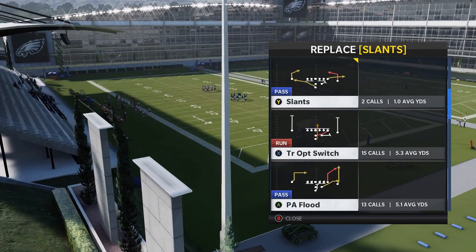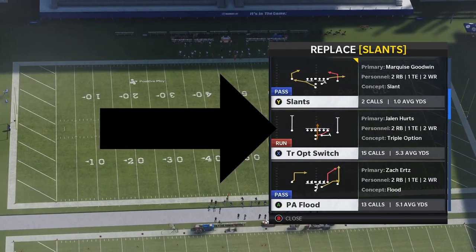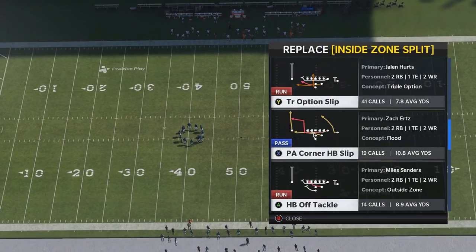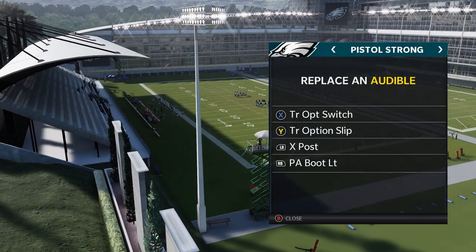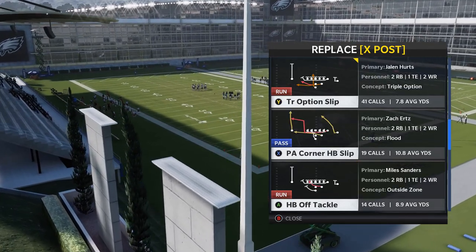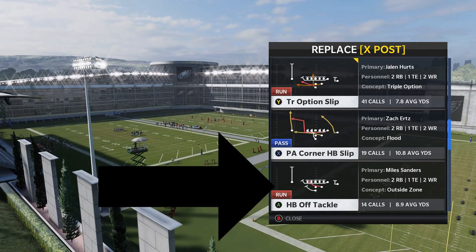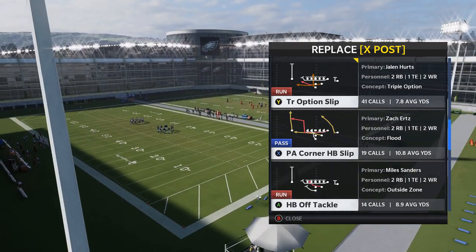I'm also going to set up my audibles. When I run these formations, my run plays are going to be my audibles. One of my favorites is the Triple Option Switch. Another really good one is the Triple Option Slip — this one's probably my favorite, averaging close to eight yards a carry; you can see I run it the most. Then on the next play down I'm going to use the Halfback Off Tackle — this one might be the most explosive.